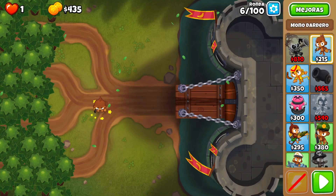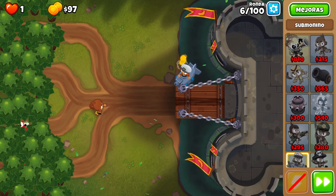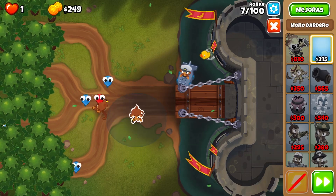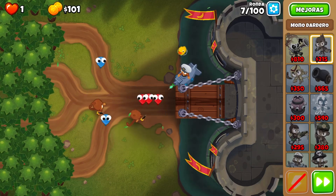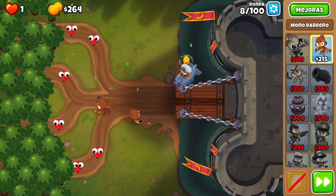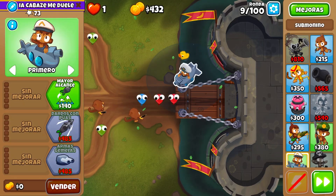Hello, today I'm going to show you how to do the Moab Mauler spam on CHIMPS again, because Ninja Kiwi keeps nerfing it and I don't know why — they should not do it. Basically, a few things have changed since last time: the Moab Mauler lost a few mob damage points — I think it went from 19 to 15. That's alright, we can deal with it.